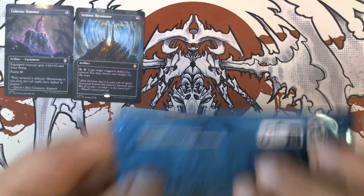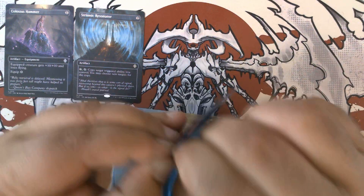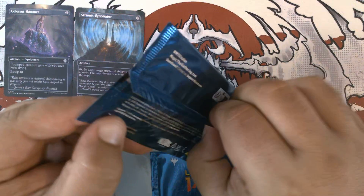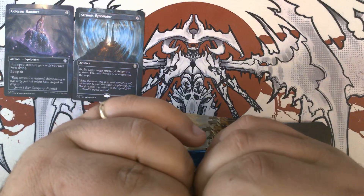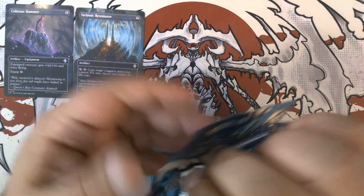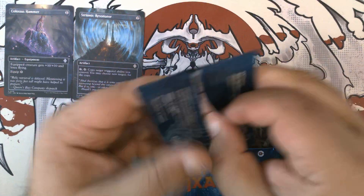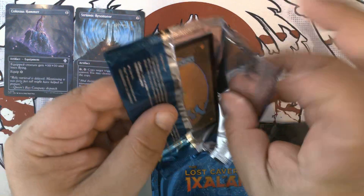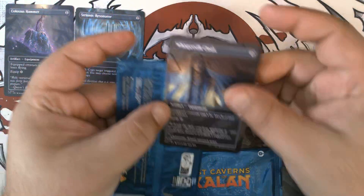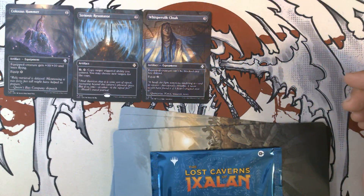Third one has something. Third one is Whisper Silk Cloak. Okay. We got the art card for that several times.